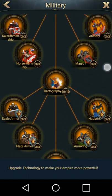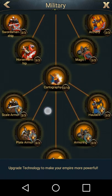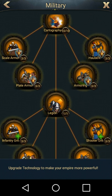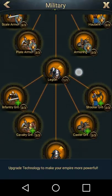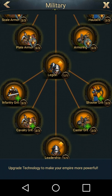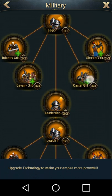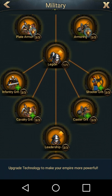For your military research, this is very important as well. You see they go by tiers — you have your attacks up here: swordmen, horsemen, magic, and archery. And then your second ones are always gonna be defense — all these ones with shields. These are very important on your defense. If you have to choose which research to do first and you're limited on resources, always go with infantry and armoring. You want to do your scale armor and your armoring — this is gonna increase your infantry defense and your caster defense, which is also very important. After that, make sure you're doing your cavalry defense and your shooter attacks. The health points are also very important: your infantry grit, cavalry grit, caster grit, and your shooter grit. We all know if your troops are gonna last longer in battle, they're gonna do better and get more kills. Don't neglect these guys, because if you neglect your health points, your defense is gonna be pointless.